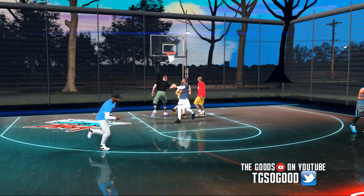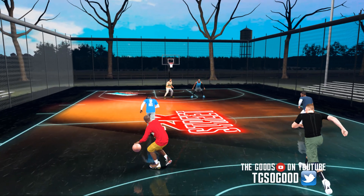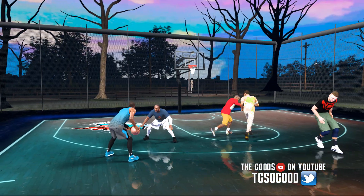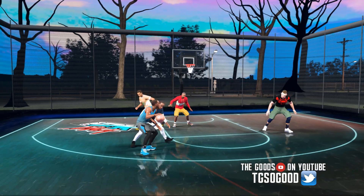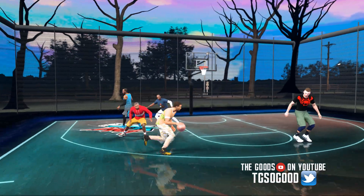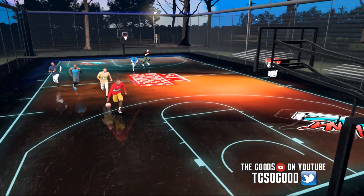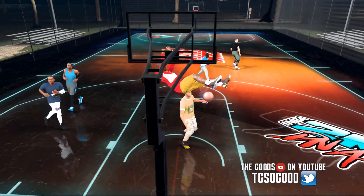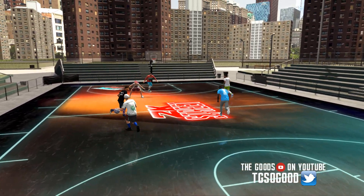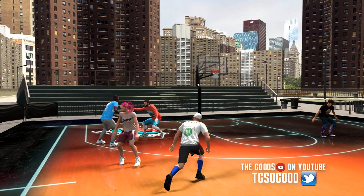Later today I'm going to have this caged court uploaded. This was originally a 2K game file, and last year The Infamous had edited it so the gate came up making it look like a caged court. This year I converted it for 2K20, went in and edited the sky texture — it's a blue and purple sky — and edited the lighting. I'm going to have that available later.